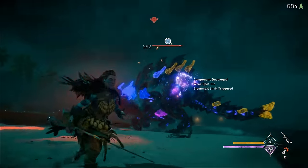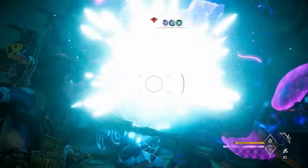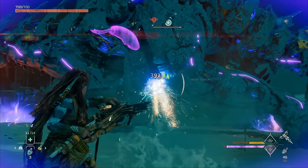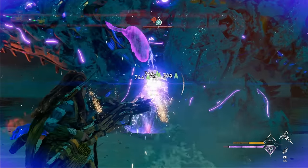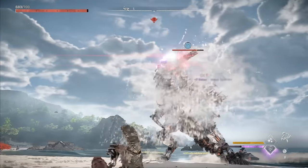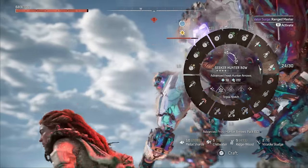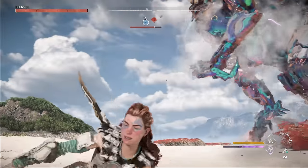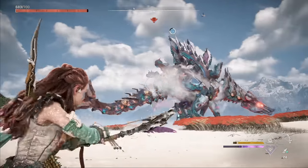With the Slaughter Spine drenched, you can freeze it much more easily and use the same strategy as the regular variant: tie it down, freeze it, and do a rangemaster-boosted sustained burst on the plasma core. Knocking it down with drill spikes after the first sustained burst also makes it easier to target the other purge water sac. By the way, purge water will disable all of the Slaughter Spine's plasma attacks on either variant — so if you're having trouble with those, you can use purge water arrows or bombs to drench it between freezes.